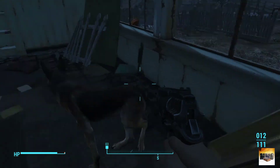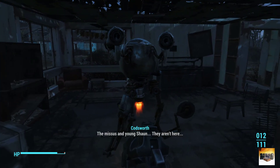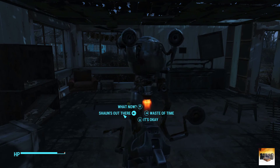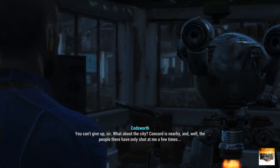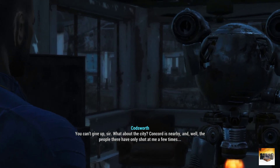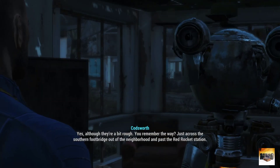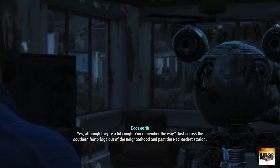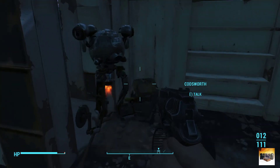Let's go around here and make sure we're not missing anything, then speak to Codsworth and see what he says. He mentions Sean is out there. He suggests Concord is nearby — the people there have only shot at him a few times, but there are still people alive. Concord is just across the southern footbridge out of the neighborhood and past the Red Rocket station. So we need to investigate Concord and head that way.